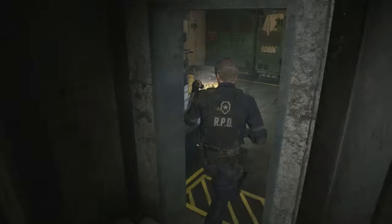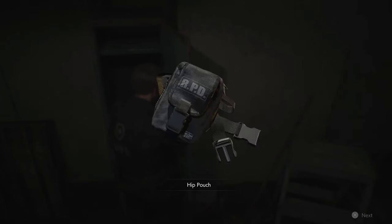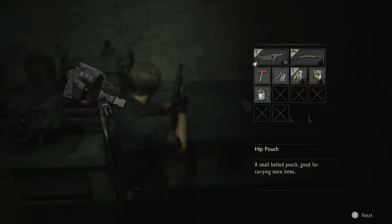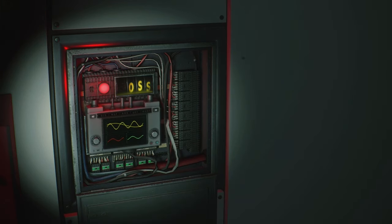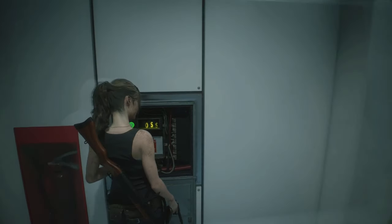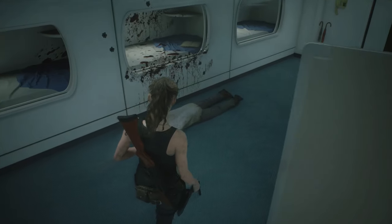Another hip pack is in the underground facility in the locker next to the item box and the typewriter. The fifth hip pack is in the work room in the sewers — it's just sitting on a table, and there's a zombie on the ground there, so don't fall for his tricks. The last one is in the nap room in the beginning of the laboratories before the long bridges. You will need to come back here after you get the signal modulator from the west ring of the laboratory. Now you have 12 more spaces and a shiny new trophy.